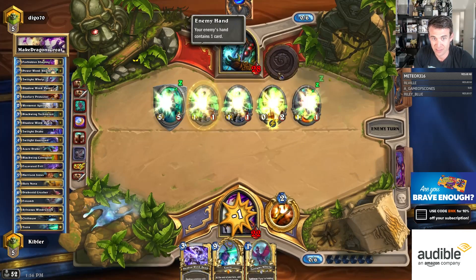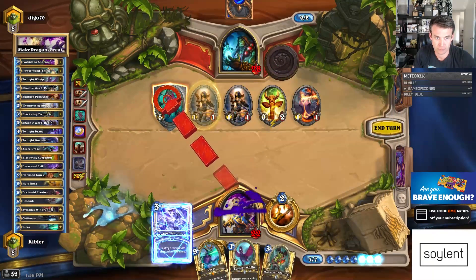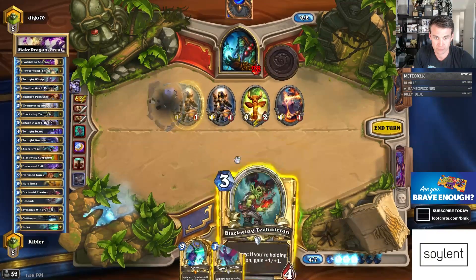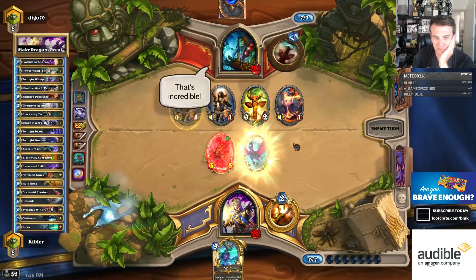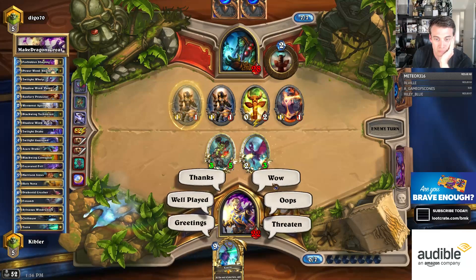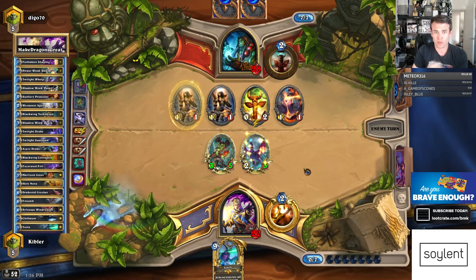He has one card left. We have one card left now. Incredible. Ours is Ysera. He's already used the Hex. Hopefully he doesn't have Thunder Bluff Valiant, because I can't kill it right now.